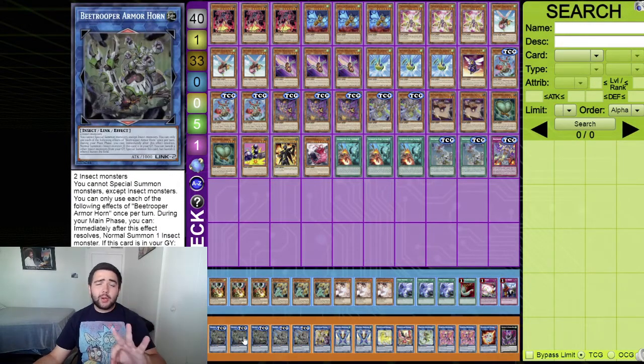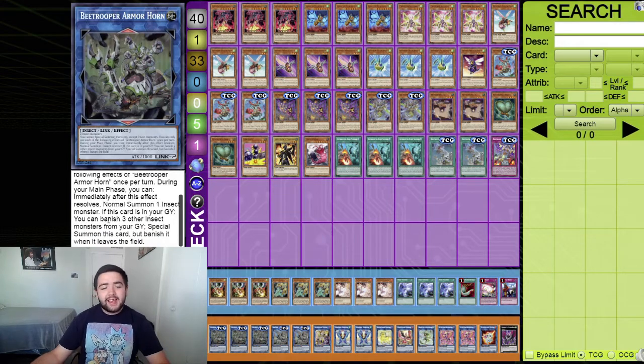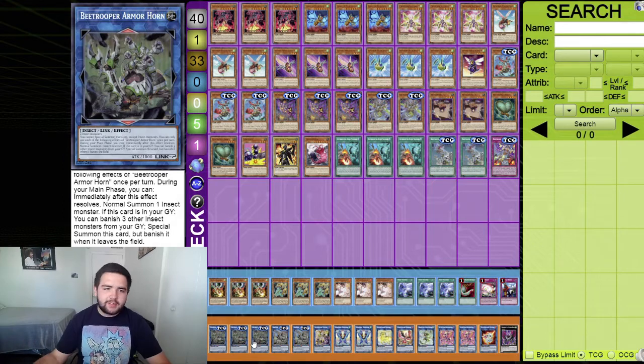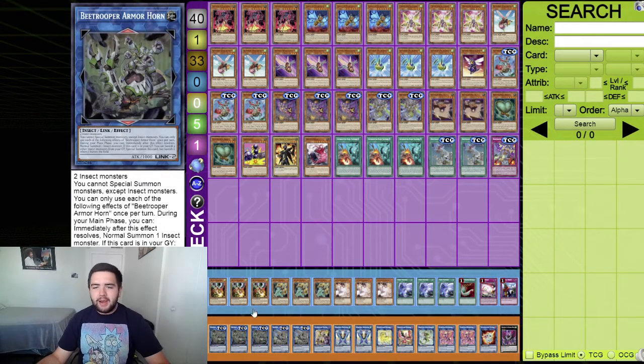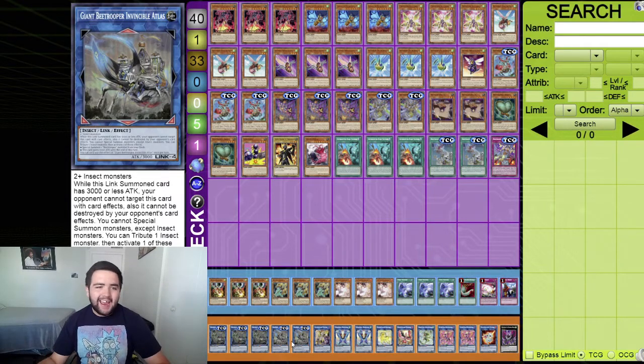Now the extra deck. Three B Trooper Armor Horn - a very good card requiring only two insect monsters to link into. You cannot special summon monsters except insects. Quick effect during the main phase: immediately after this effect resolves, normal summon one insect monster, giving you an extra normal summon. If this card is in your graveyard, banish three insect monsters from your graveyard as cost to special summon it back, though it gets banished when it leaves the field. Very good for recurring itself and triggering Resonance Insect banish effects.